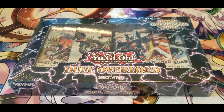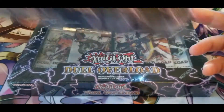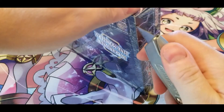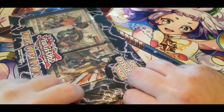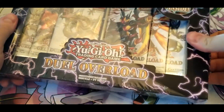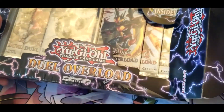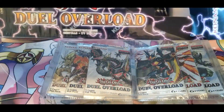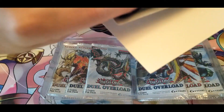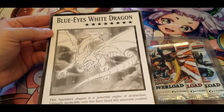Hello internet, so today I figure I'll crack open these Dual Overload sets. I do have two of them here, and without further ado I'll just get right into it. I'll open both of them first and then open up the packs so there isn't a long pause in between. It's supposed to be six packs and one oversized card — I hope it's not black and white on both sides. It's Blue-Eyes White Dragon, but it is the manga artwork so I'm fine with that being in black and white.